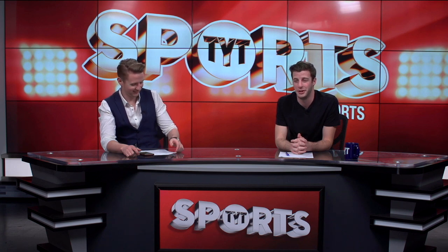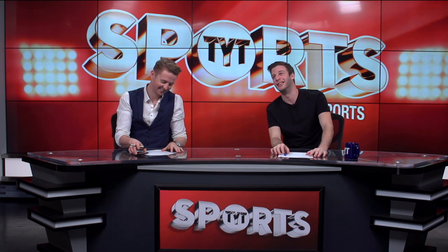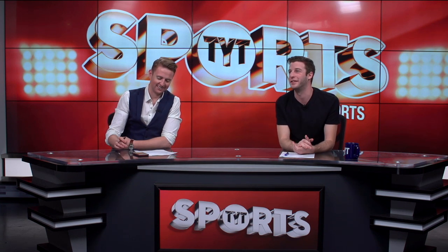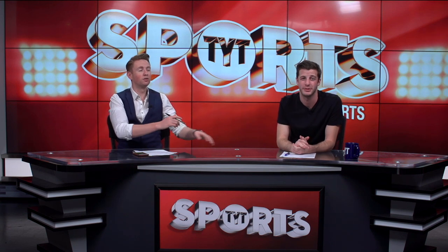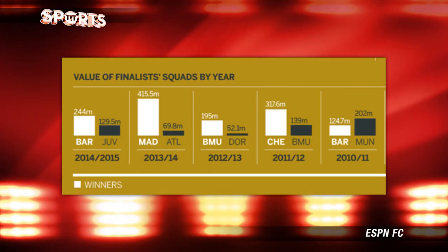First things first: go into your bank account and withdraw a billion dollars — a million is not going to get you very far. Go draw a billion dollars and go buy a club. That moves us to the very first point, which is money. According to the reports, the average value of finalists scored since 2015 is 199.1 million, whereas the runners-up is 129 million. Looking at specific examples: Barcelona spent 244 million whereas Juventus spent 129 million in 2013. In 2014, Real Madrid spent 415 million to Atletico Madrid's 69.8 million — a significant difference in spending.